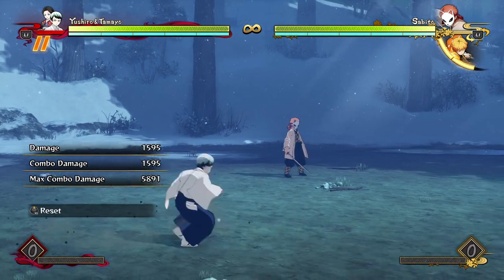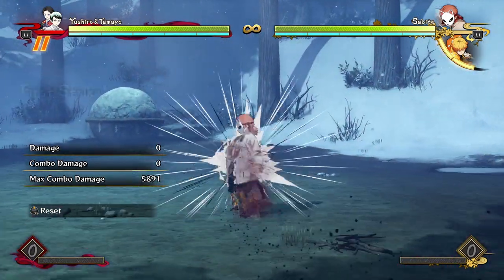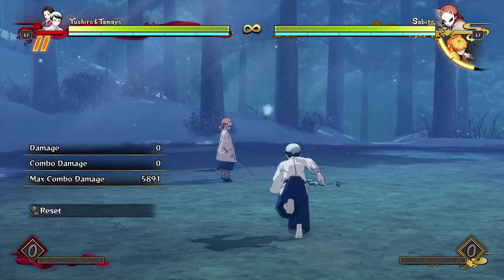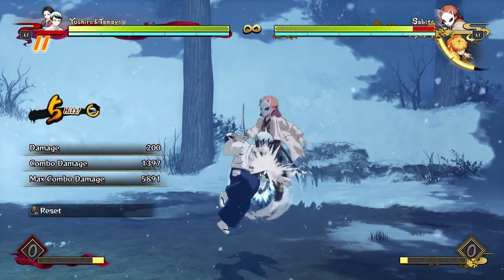As for his movement, nothing too exceptional. His ground sidestep is actually really weirdly slow when he does that barrel roll, and his dashing in is pretty average. The only thing about his aerial sidestep is that it's got quite a juicy angle, which is good for his aerial attacks — they have a decent hitbox when you combine them.